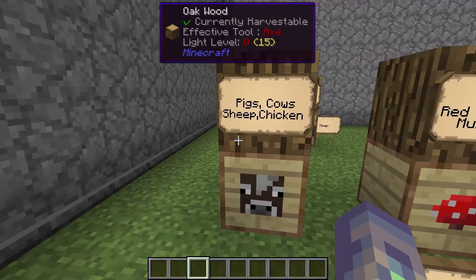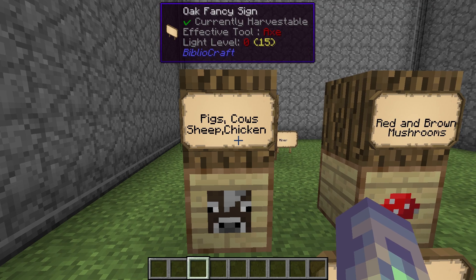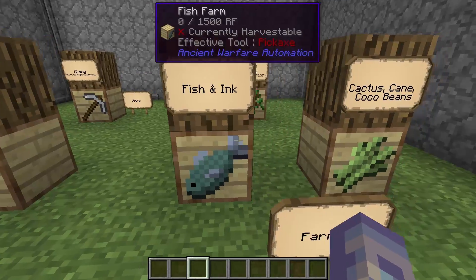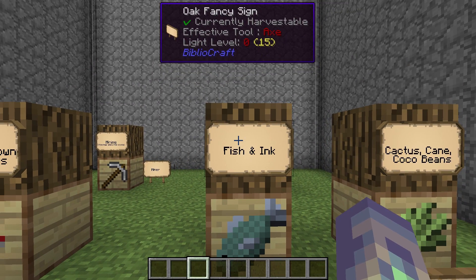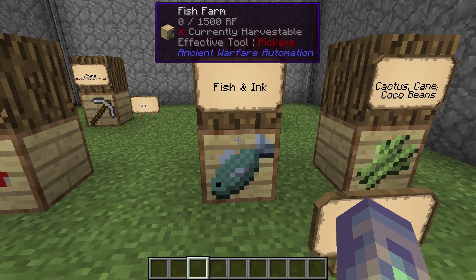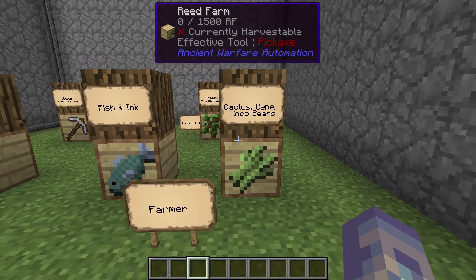This is the animal farm, used to farm pigs, cows, sheep, and chickens — you'll get anything you'd normally get from farming them yourself. This is the mushroom farm, used for red and brown mushrooms. The fish farm can pick up fish and ink, all different types of fish, and it may also fish modded fish in some cases. Finally, the reed farm, which farms cactus, cane, and cocoa beans.